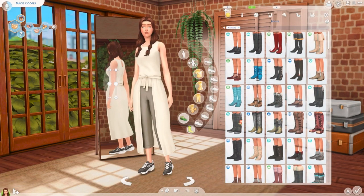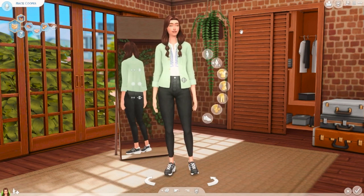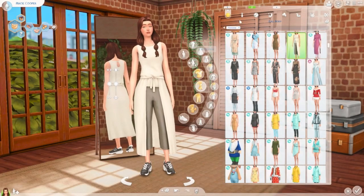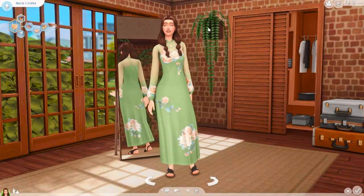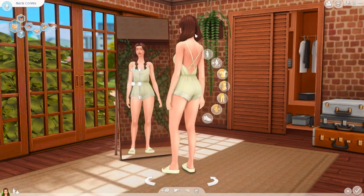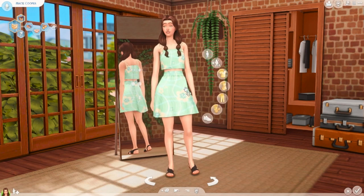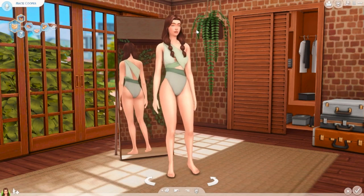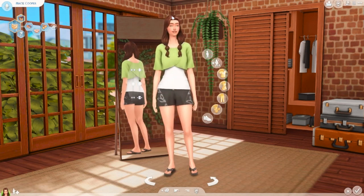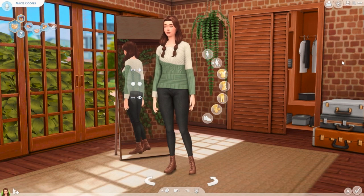Now that Macy is completely done, here's the full outfit showcase. First everyday: super cute, she can go out in this. Second everyday: a bit more going-out-in-town but still comfortable. Formal: super cute and definitely screams Macy. Athletic has a little of the pack coming through. Sleepwear is simple and cute. Party: I would definitely wear this — it's so cute. Swimwear: going with that green color scheme. Hot weather: she definitely looks cute, and it's all For Rent pack.